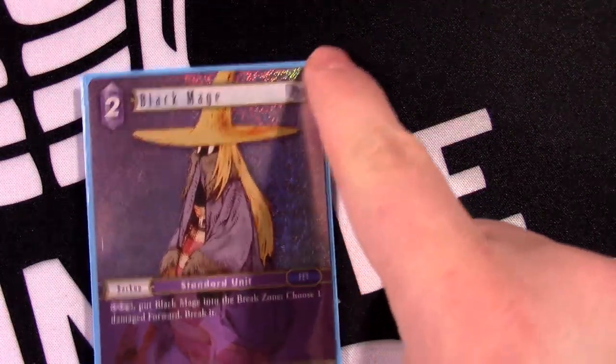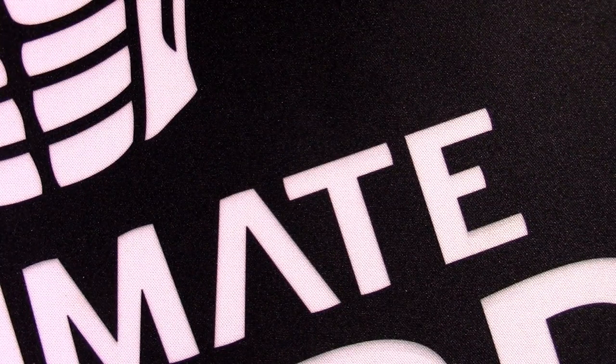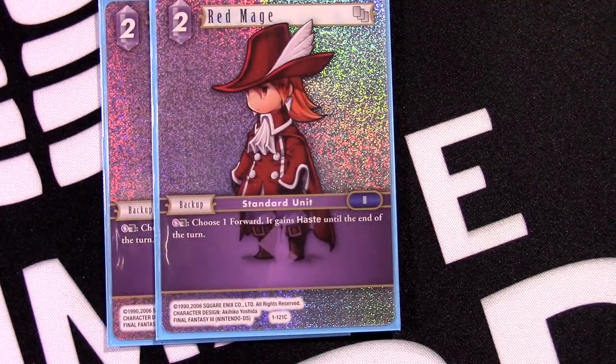Moving into our backups: they originally had 18 backups in the list so I took the liberty of changing a few and cutting some numbers. Black Mage is a one-of — I haven't been terribly enthralled with it but it does work with Strongest Sword Gilgamesh. In a Minwu-heavy meta it does nothing for you, and you have to pay two crystal points to get the effect, so there's a lot of work for the payoff. It's nice as an insurance policy that makes your opponent double-think their sequencing, but I haven't been blown away, so it's fine as a one- or two-of.